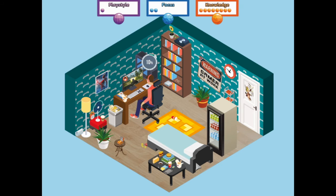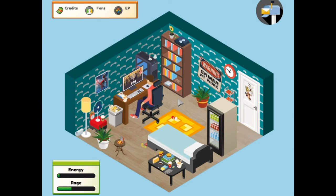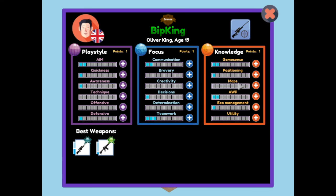The day has turned out not quite as good as I'd hoped. I need a team to play for. A little bit more knowledge - we can get a point there. Then hopefully finish off the day with another game. It costs nothing to place points so let's give ourselves some knowledge of the maps, increase his determination, and give him some technique.